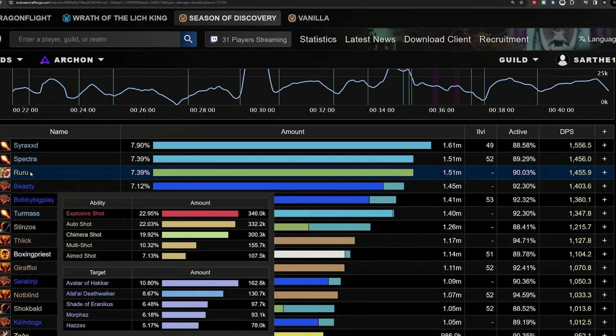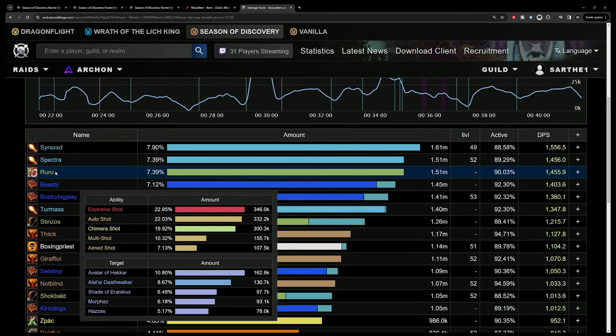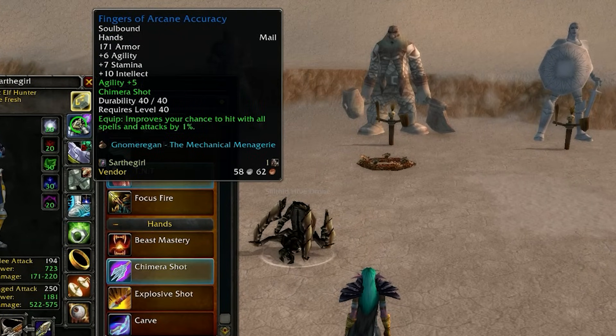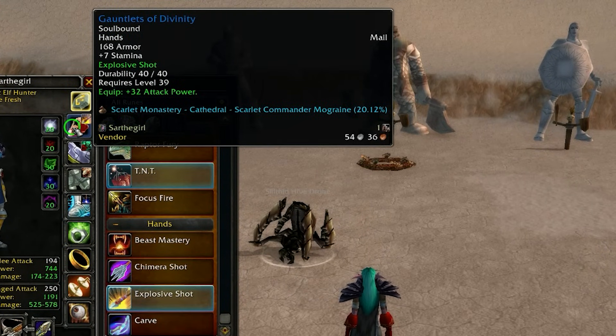Chimera Shot is still your priority over Aim Shot even with Instant Aim Shot for your lock and load procs. Explosive Shot was also significantly buffed, bringing Ranged Hunters to being one of the strongest classes in the entire game for overall damage in a raid. You can see all of this damage from Explosive Shot itself, so throughout a raid, having a second pair of gloves to swap between Chimera Shot and Explosive Shot will be massive.